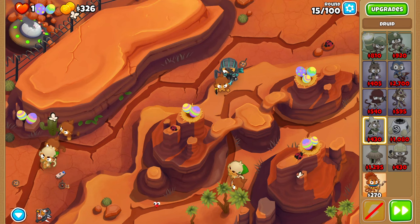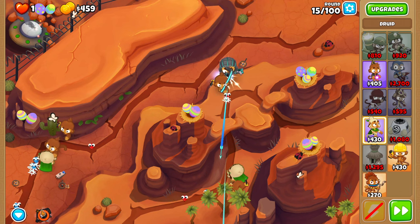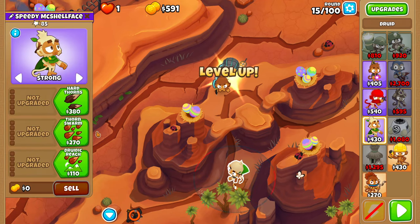For round 15, if a green or higher reaches Quincy, you want to use the Rapid Shot ability. This only happens sometimes because of Druid shot timing. Here it happened, sometimes it doesn't — it's kind of random. So be ready to use it.